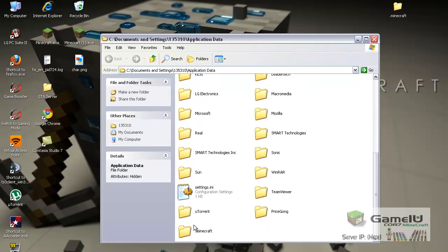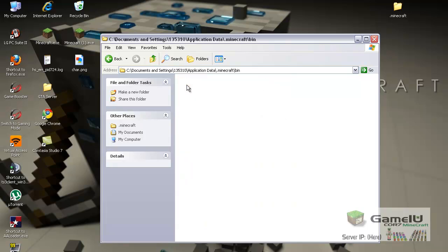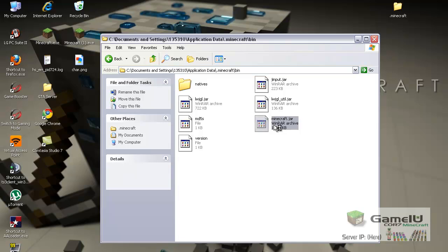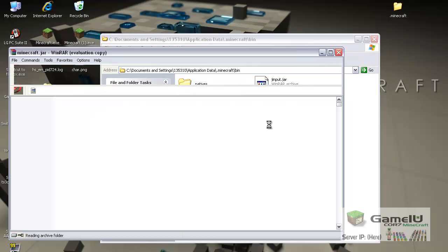Now what you're going to want to do is go through here and look for your .minecraft folder — open that. Open your bin folder. You have to have WinRAR installed — I'll leave a link in the description if you don't. Open the minecraft.jar file up with WinRAR.